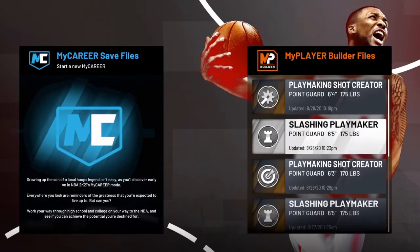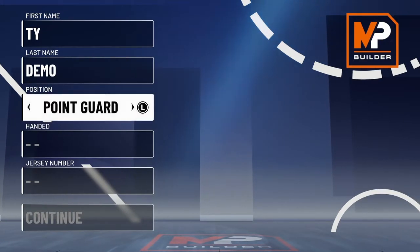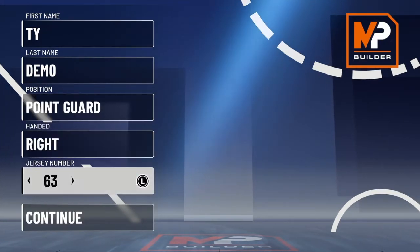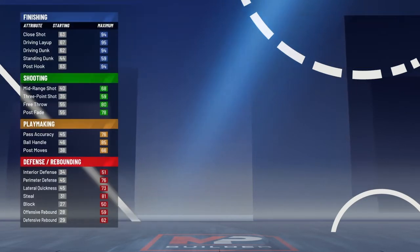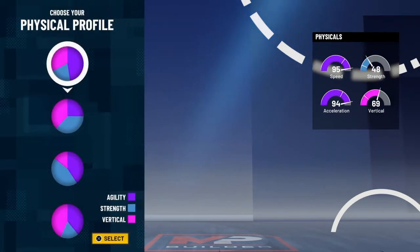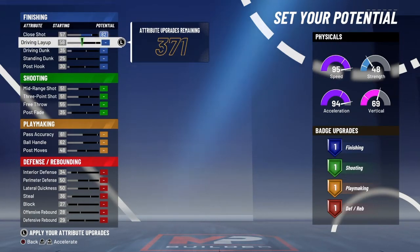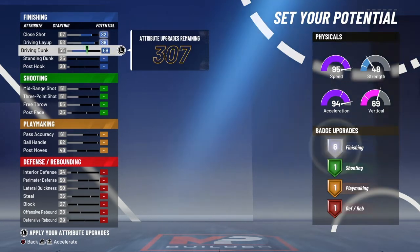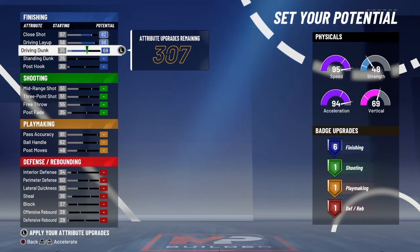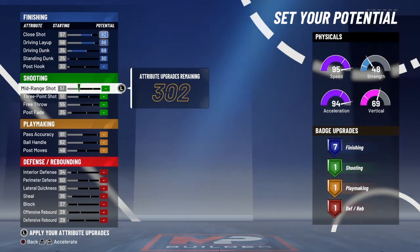Besides all of that, we're getting to the build right now. You can see these in the past — I was just experimenting. Obviously point guard, right-handed. I think he was about 6'3". Straight team player, man. Steve Nash is all-time great. In the next video, make sure y'all comment on my other video what build you want to see me do in 2K21.